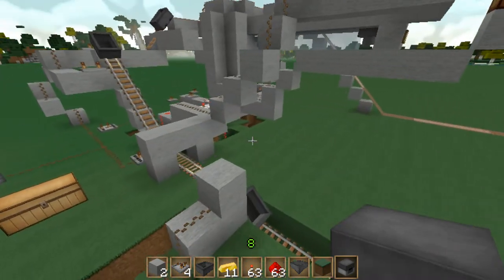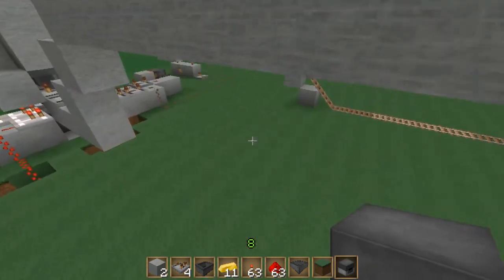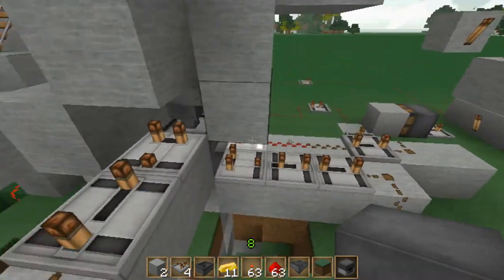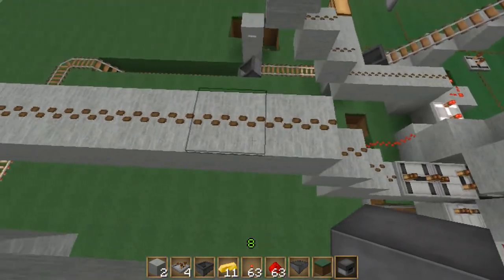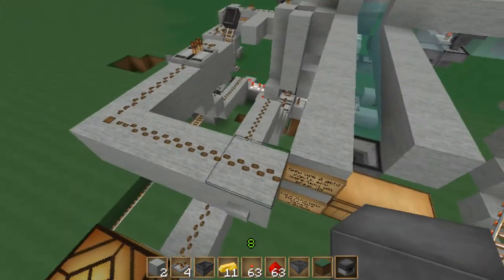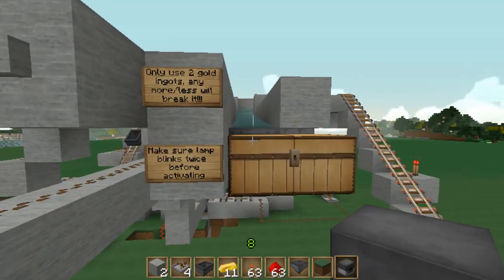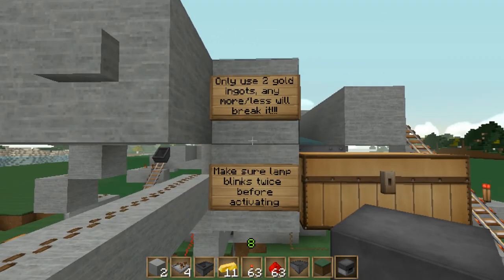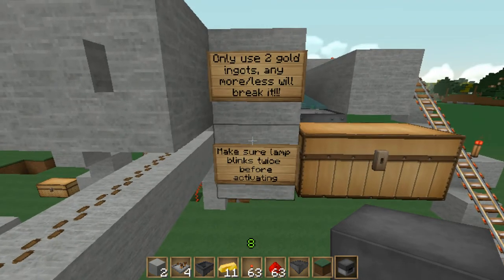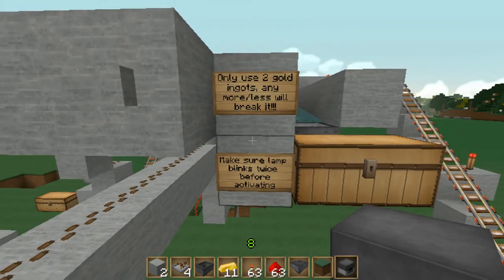You can configure this pretty much any way you want — completely underground, completely above ground, or in a giant building. You don't have to have the indicator light if you don't want it. One important thing before I forget: make sure you add signs telling users they must use only two of whatever payment item you're using — only two gold ingots, for example. Any more or less will break it.